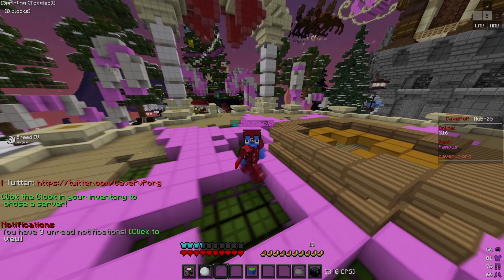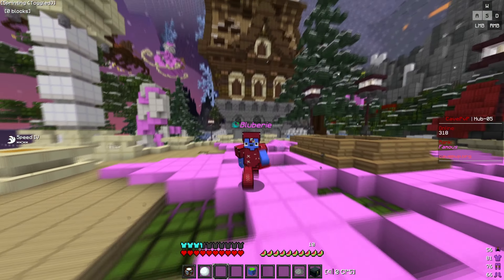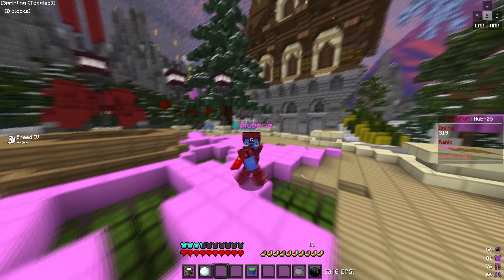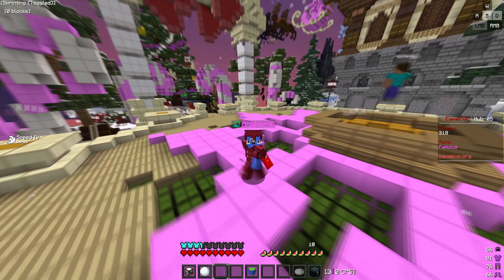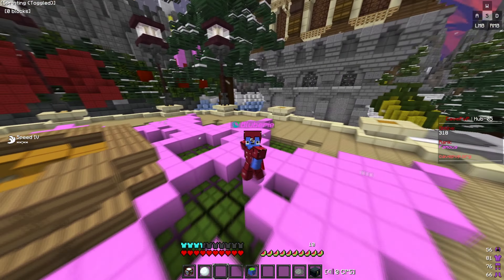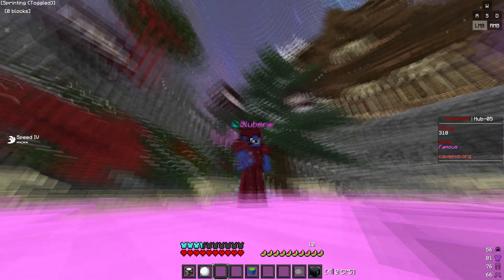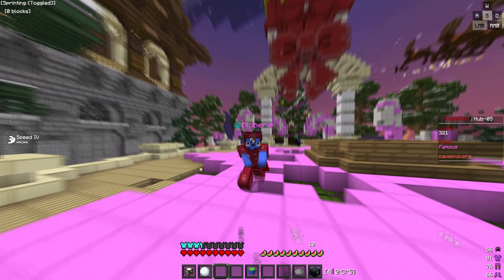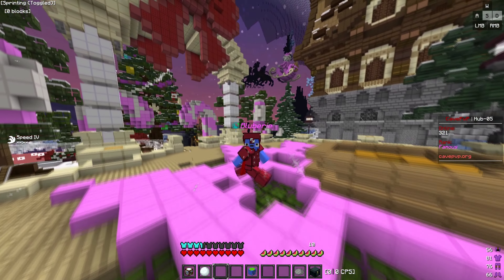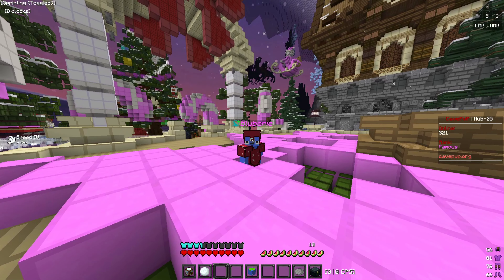What's up guys, Blubber here, welcome back to another video. So as you can see, we're back on Cave PvP and in this episode we are going to be doing our TNT launcher cannon trap again. If you remember a few episodes ago I did that thing with the mine carts and the TNT and they went flying and died. I did that again but this time I used actual TNT instead of mine carts - we were able to stuff a lot more TNT into one container.